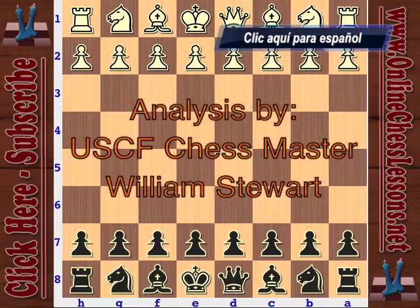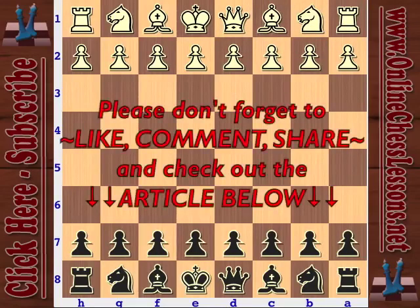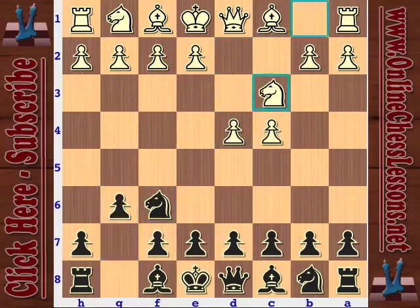This is Will Stewart from OnlineChessLessons.net, and I'm going to be looking at a classic game. This was played back in 1994 in Munich, Germany, with Vladimir Kramnik with white and Garry Kasparov with black. And this game was really crazy - a really crazy line of the King's Indian defense. I believe it's called the Bronstein variation, where black actually sacrifices his queen very early in the game. We're going to see here Kramnik opens with d4, and Kasparov plays the King's Indian defense.